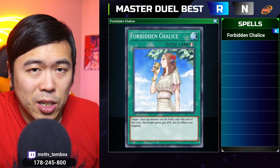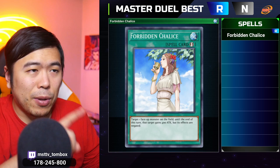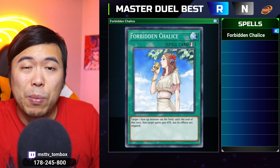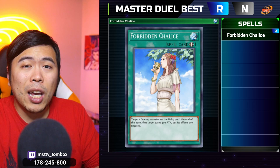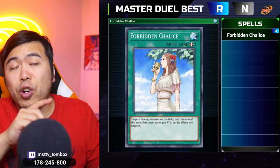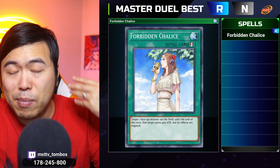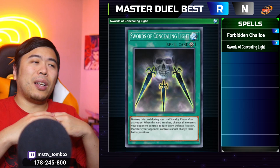Now we move on to spell cards. Spell number one is Forbidden Chalice. If you don't have a negator just yet — no Imperm, Droplet, or Veiler — make Chalice and save your gems or crafting points for the big one to replace it with. Chalice is just good in general. Even in TCG we play it because of its flexible timing at very low cost. Unlike Droplet, you don't have to send cards to the graveyard. It can turn off Dark Law, a Floodgate monster, a Winged monster. The only problem is it does target, which means anything behind Simorgh is going to be problematic — but it is still a very, very good card.